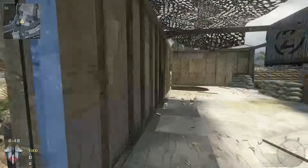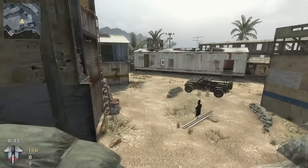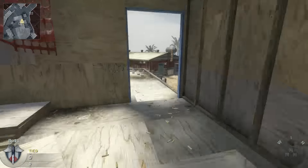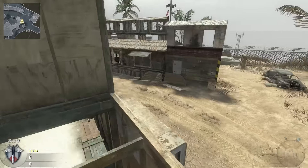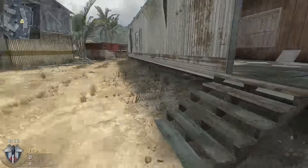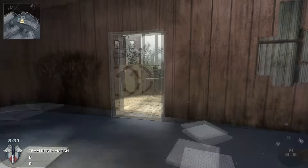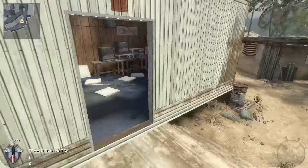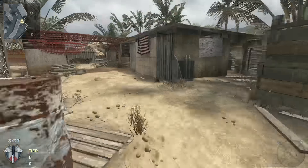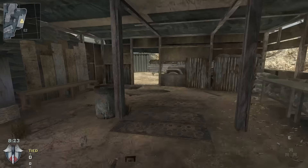Firing Range is really good for game modes like Search and Destroy and Domination — the flag spots are great, for example the B spot has loads of good action. It's a perfect size map: not so small that you die every 10 seconds, and not so large that you spend 30 seconds looking for an enemy. It's just a perfect balance and honestly one of the greatest maps Treyarch could have ever made.